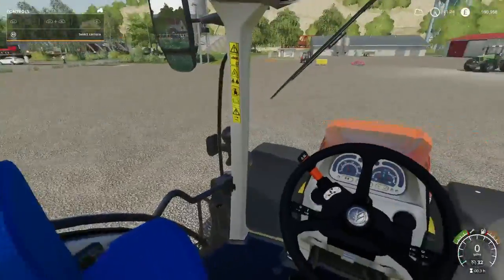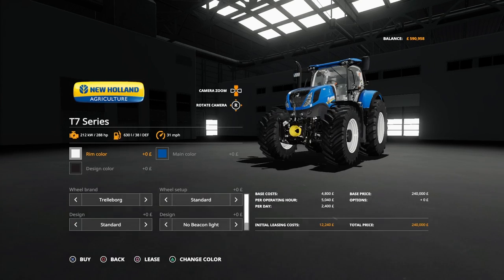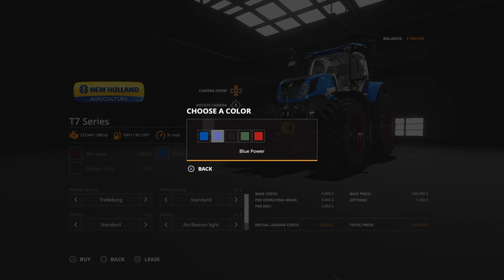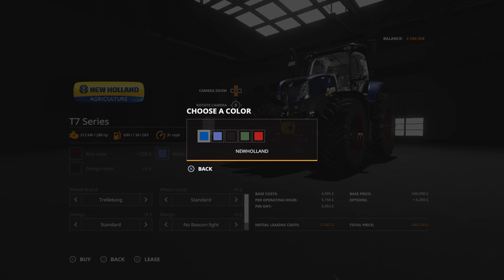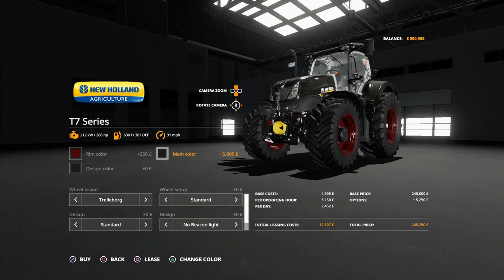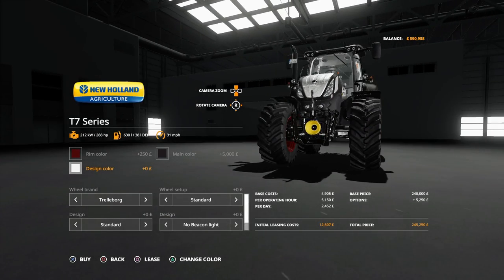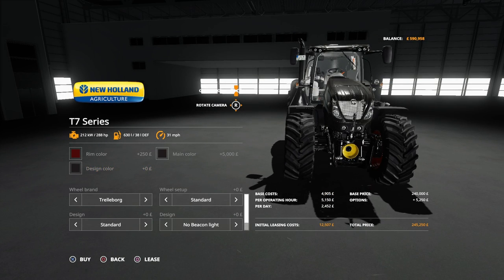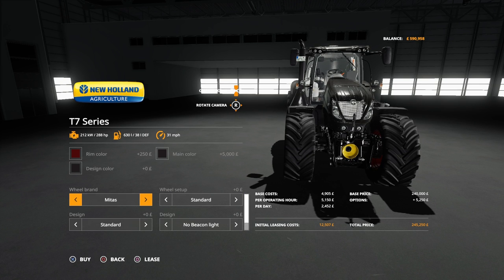Going into the shop for the T7 series - rim colors with all the different colors for 250 pounds each. For the main colors there are five options including red, green, Blue Power dark blue, normal New Holland blue, and black. Design color - you can have the grill in white or black.